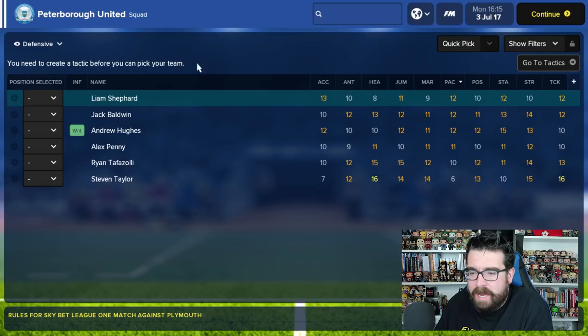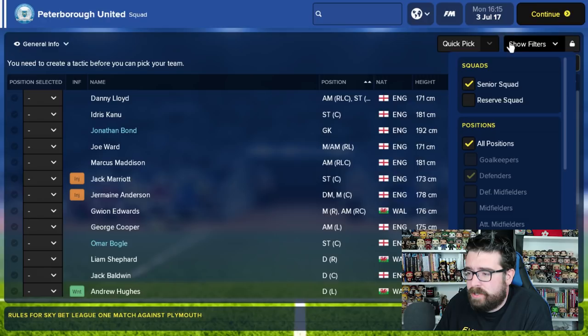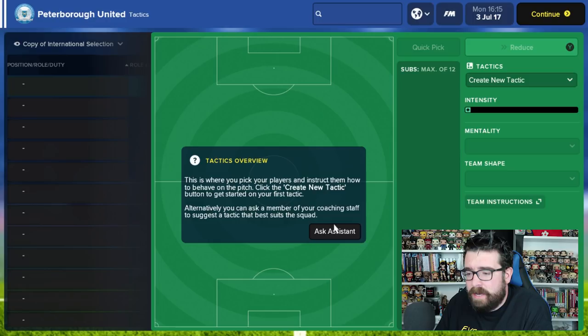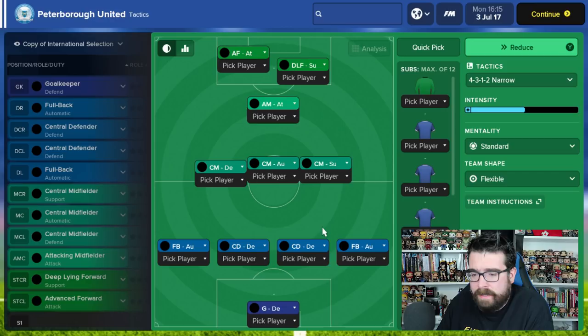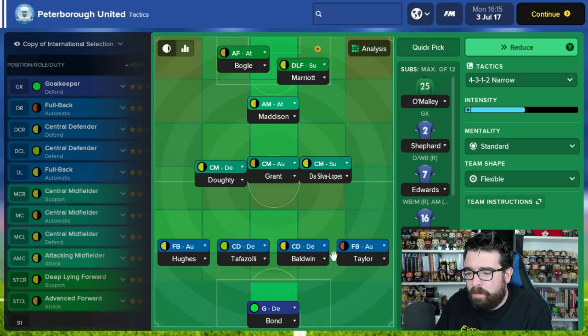You can spend hours fiddling around in these stats, but on your first run-through I'd suggest you probably don't need to, because we have this wonderful 'Quick Pick' button - Quick Pick is your friend. We're going to have a look at our tactics page and start putting a tactic together. You have two choices: you can ask your assistant for help, or you can ignore the assistant and build your own tactic. I would always click 'Ask Assistant' and see what they think, because you can always change it. Our assistant manager thinks a 4-3-1-2 might be the best option for us, and if we hit Quick Pick it populates that with the best players in their best positions.